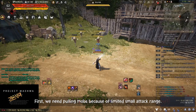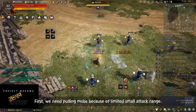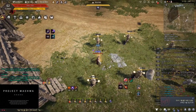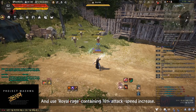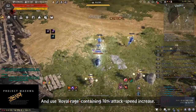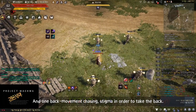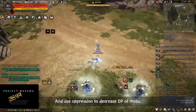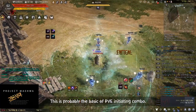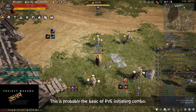First, we need pulling moves because limit is more attack range. And use loyalty containing 10% attack speed increase and one back movement chasing stigma in order to take the back. And use oppression to decrease DP of mobs. This is probably the basic of PvE initiating combo.